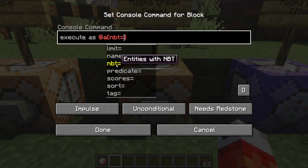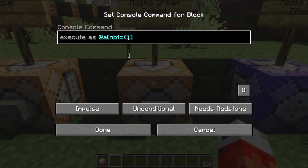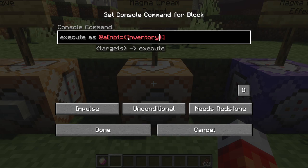Within the brackets, we are looking for NBT. Very briefly, if you don't know what NBT data is — NBT stands for named binary tag. In simpler terms, they are tags that certain entities, items, and pretty much anything in Minecraft can have on them to help differentiate different aspects about them. As we are looking at all players holding the magma cream, that is actually an NBT tag for them — it's the inventory NBT tag. So we can add a set of curly brackets indicating what NBT we're looking for, and then write 'NBT' with a colon and another set of curly brackets to go in deeper.